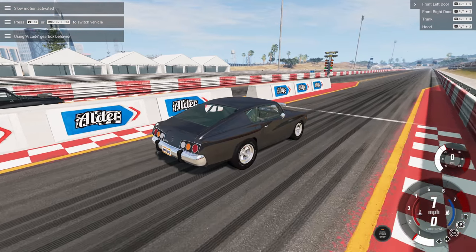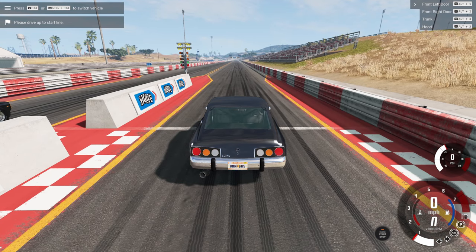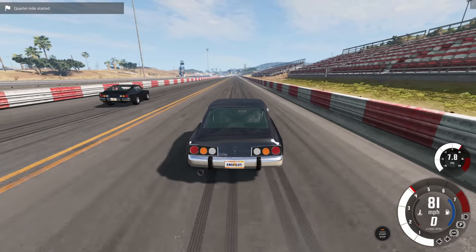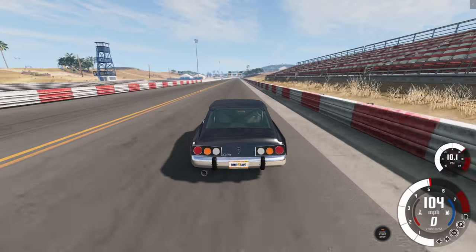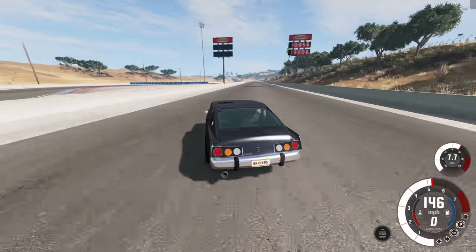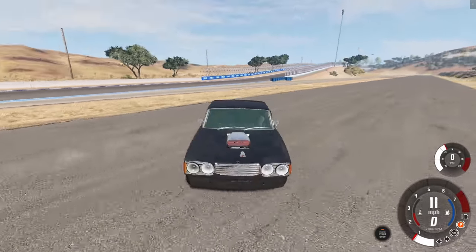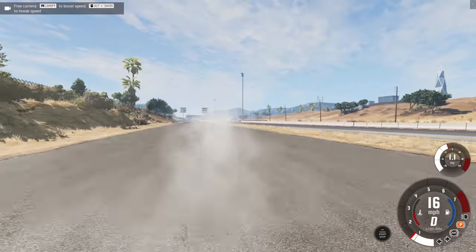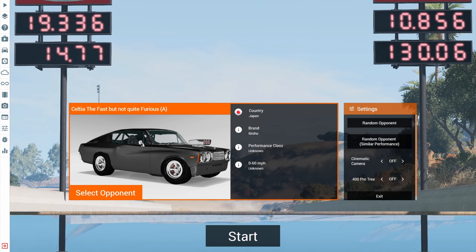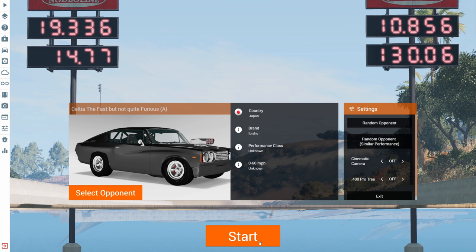I just want to make sure I finish the quarter mile drag strip — I have very low expectations. Nice and gentle start. The AI is going crazy — they're going to come into my lane, so I need to outspeed them. I'm losing control now. The AI didn't finish because they spun out. I got a 10:85.6 and the AI got 19.336 at 14 miles per hour. What the heck?